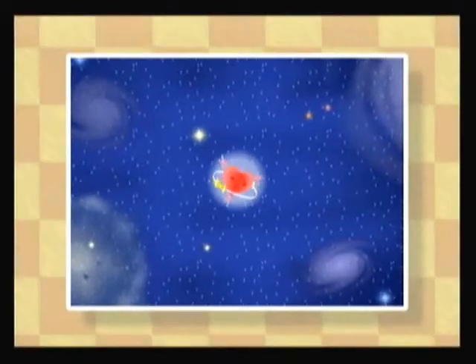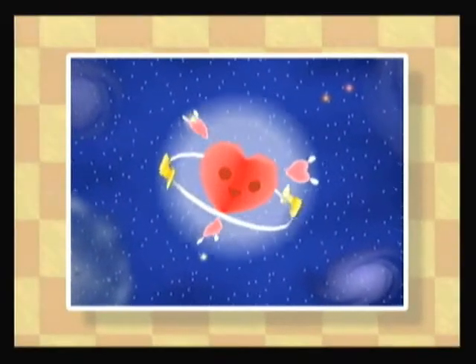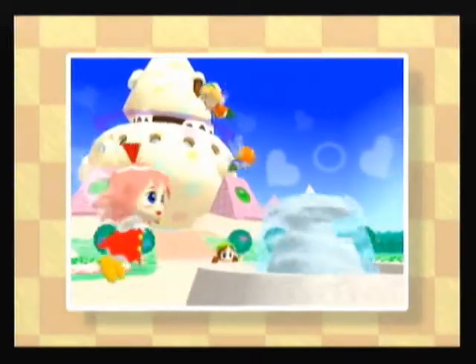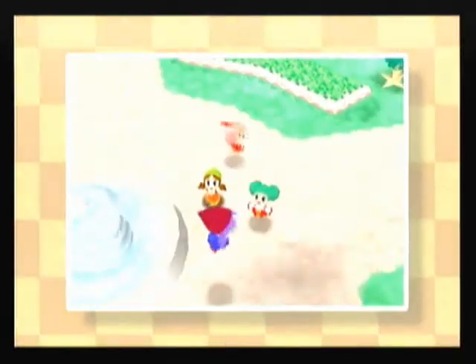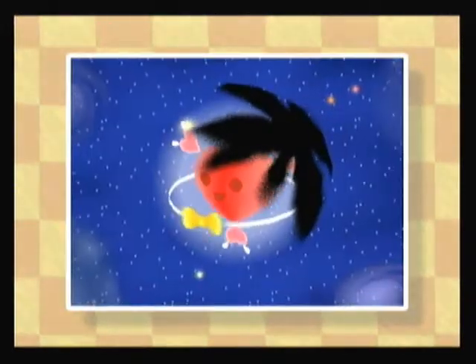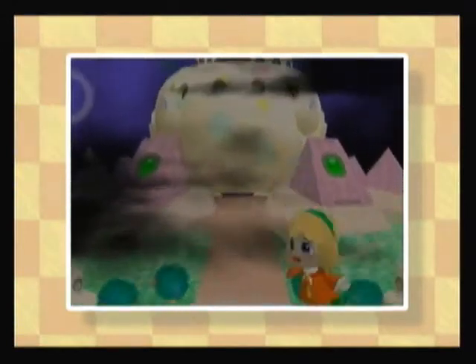Once upon a time, there was a heart-shaped planet named the Ripple Star. It wasn't red on the surface. It was home to many cute fairies, but of course there were cute things in the universe. When suddenly, a black ink blob appeared and tried to make the place the setting for Disney's Epic Mickey 2. Quick, take this crystal out of here! And try not to get it shattered, otherwise a plot will happen.